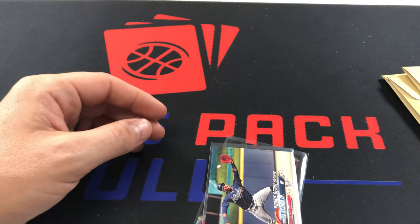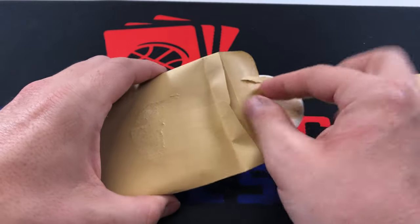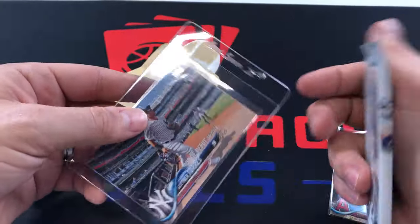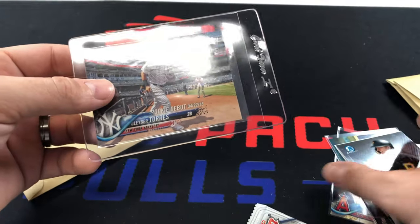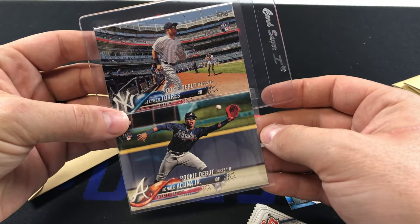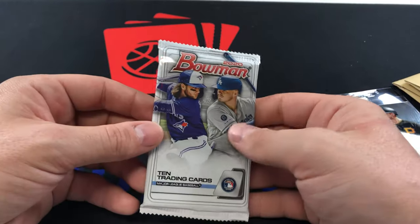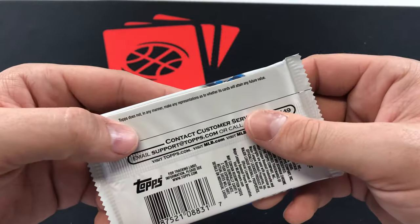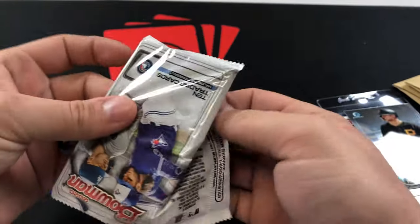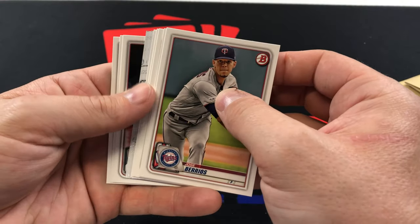Let's get into this first pack and see what we can get out of here. I think this would be some other good rookies or this is the graded pack. It's a Bowman pack, and a Glaber rookie debut — awesome! So we've got both the Acuna debut and the Glaber debut, which is really cool. Then we got this Bowman pack to open up as well — I think it's a retail pack.